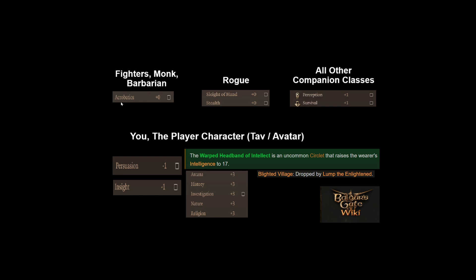As of patch 6 for everyone and patch 7 for PC players, the Tav will be 98% guaranteed to do all of the talking. That means unless you are a fighter, monk, barbarian, or rogue on a companion class, the only other skills that are truly useful are perception and survival.